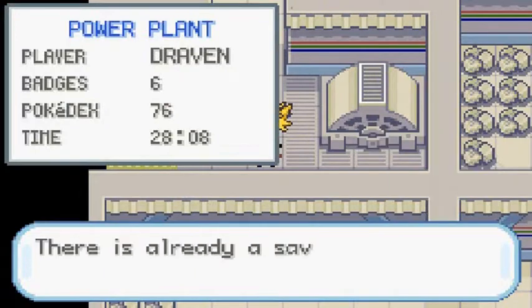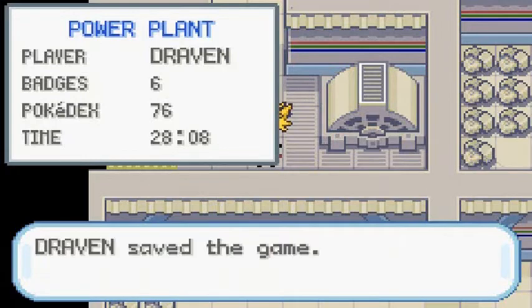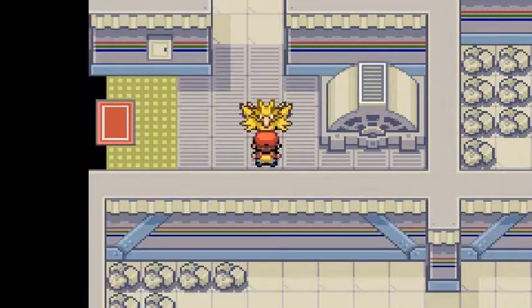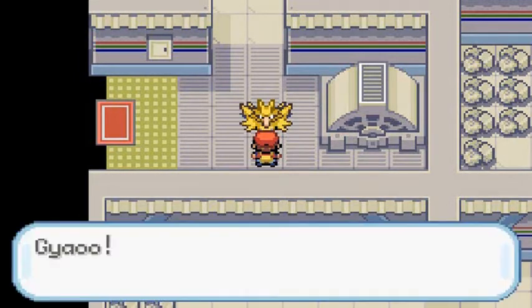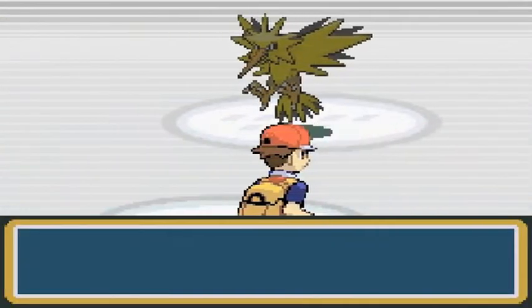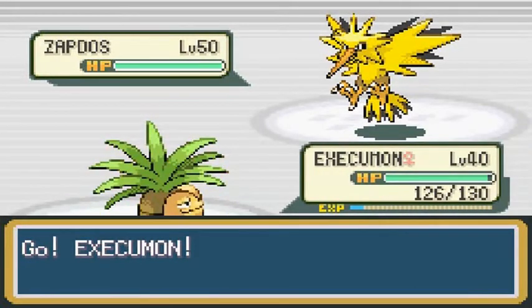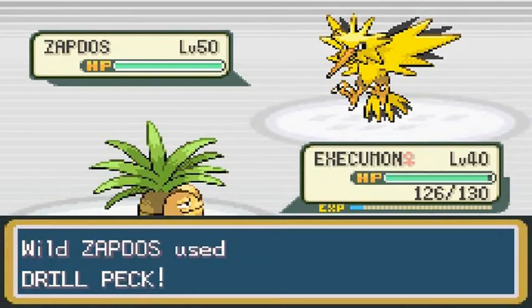Save the game. Okay, here we go — up against Zapdos. Scary Pokemon right here. We're leading with Execumon. Let's go with Stun Spore.